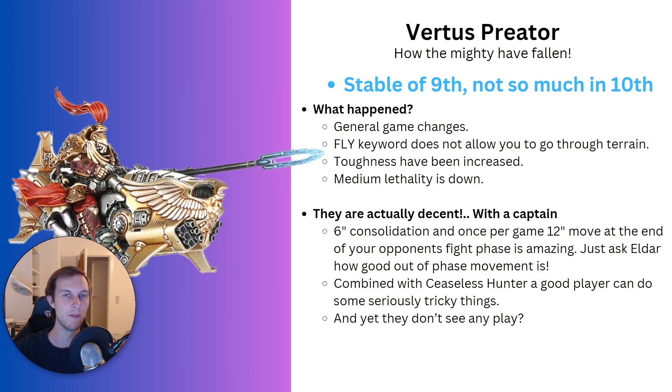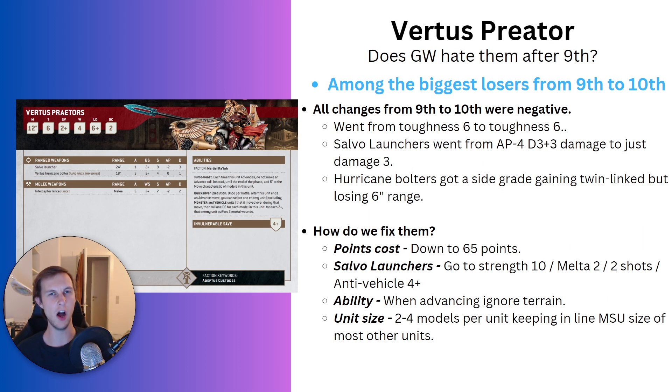Let's move over to the Virtus Praetors themselves and look at their datasheet to explore why they're bad and then some possible solutions to making them decent again. Does GW hate them after 9th to 10th edition? There are some rumors about a GW designer losing against a 12-man bike list. I don't know if those rumors are true, but they are probably among the biggest losers from 9th to 10th edition, at the very least in the Custodes Index. First of all, their toughness went from toughness 6 to toughness 6 — staying at the same toughness as a medium unit, something like a land speeder or biker. If you're staying at the same toughness you were in 9th edition, you are a loser in that department.